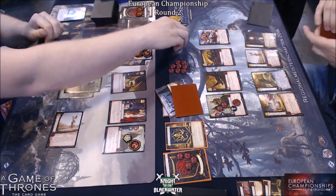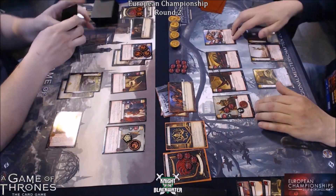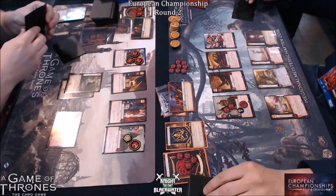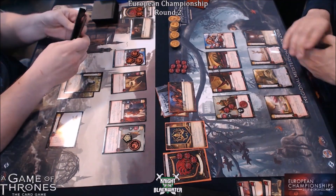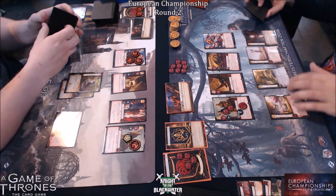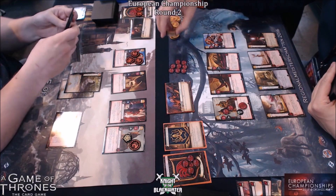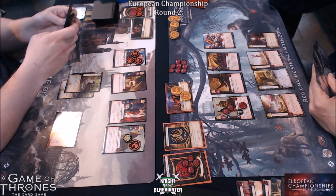We're on to the next plot phase. We have Confiscation into Counting Coppers. I think Rob is waiting for this Valor to come. So we see the Bodyguard being confiscated there — he's setting up so that when that Valor does happen, Rob will be in a better situation.